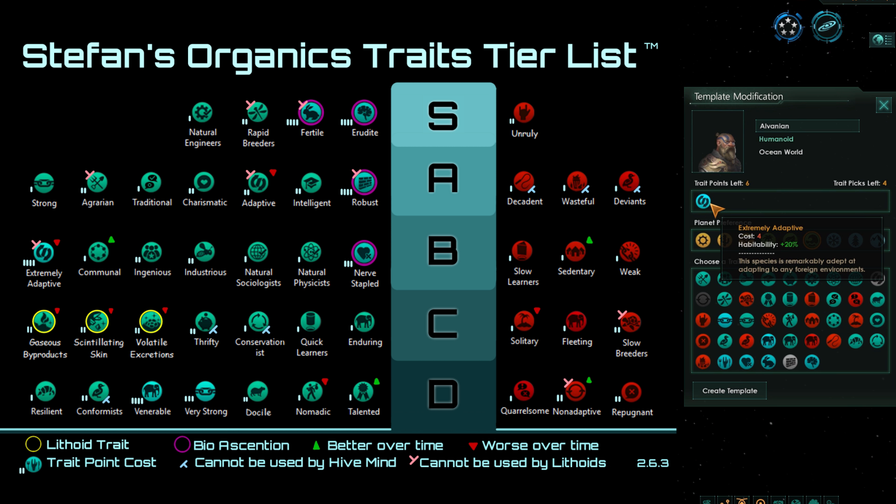Moving up to B tier, we start getting traits I would actually consider choosing in a relatively balanced species. One of them is Extremely Adaptive, which gives plus 30% habitability. When colonizing those early guaranteed worlds with base 80% habitability, this gets them to 100%, avoiding modifiers of minus 10% to pop growth speed, minus 10% to pop resource production, and plus 20% to pop upkeep. Do keep in mind this has absolutely no effect on your starting planet, and if you're doing a one-planet challenge, it's completely useless.